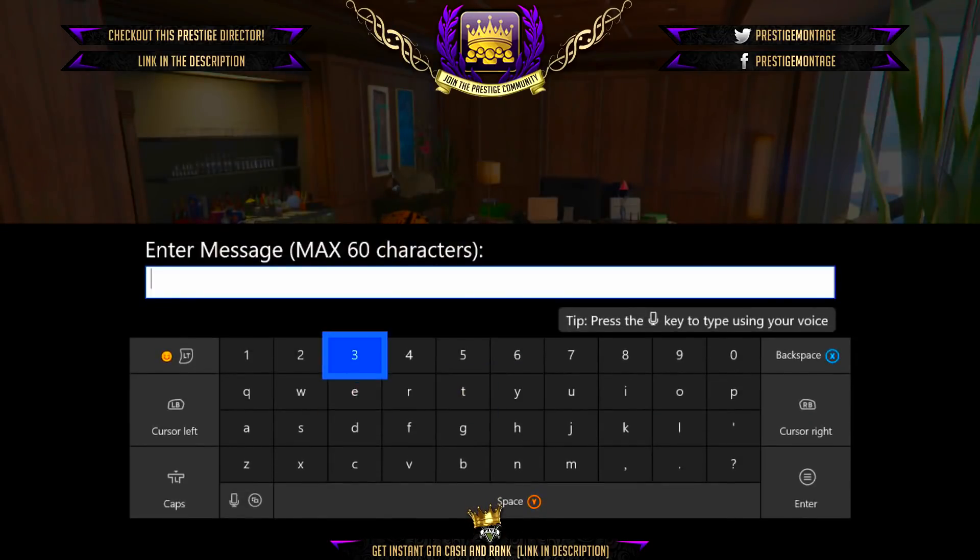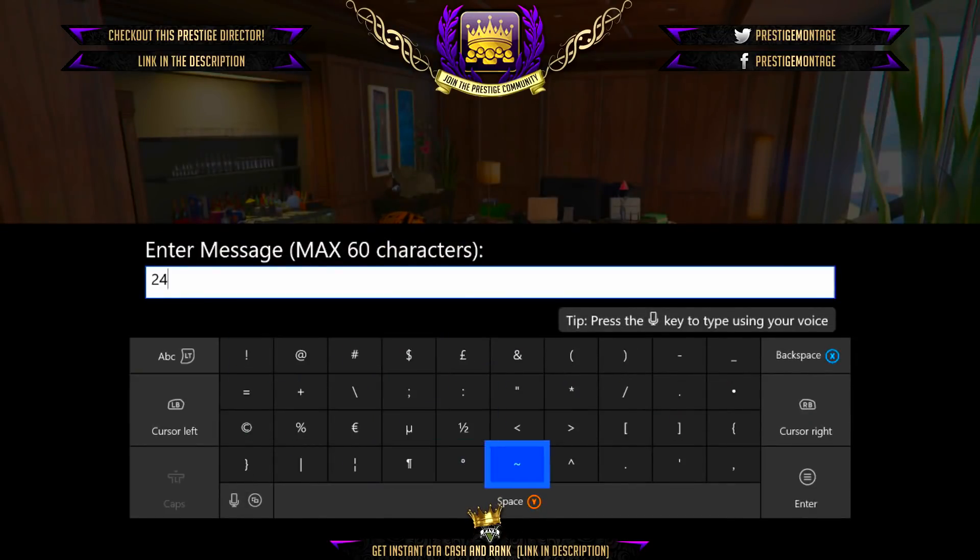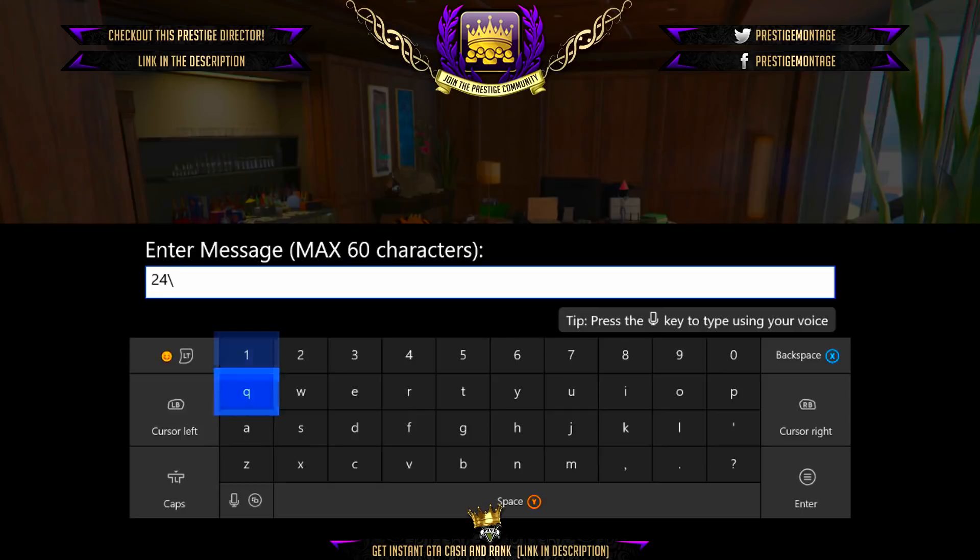You will need a friend and you need the MOC Work Dispute mission. If you don't know where to find it, head over to your MOC, go to the little computer desk screen, and it's the end tool Work Dispute. If you haven't unlocked it you have to do supplies or something for your bunker first. Other than that it's pretty easy, so let's get straight into the glitch.